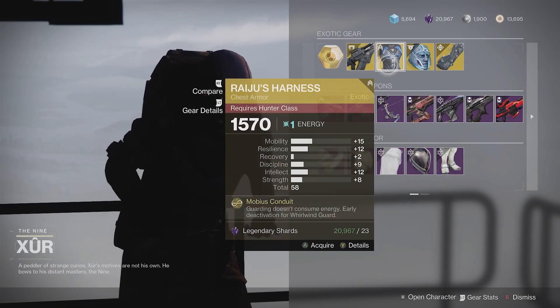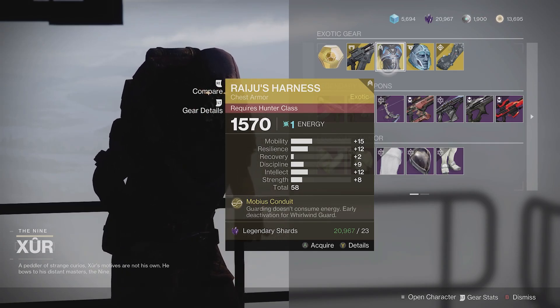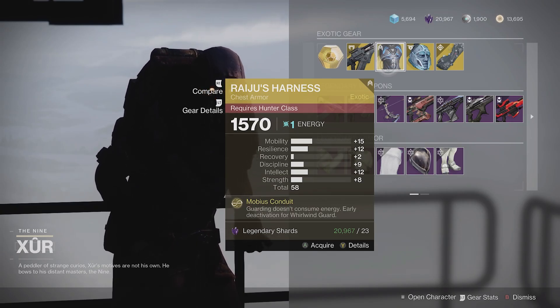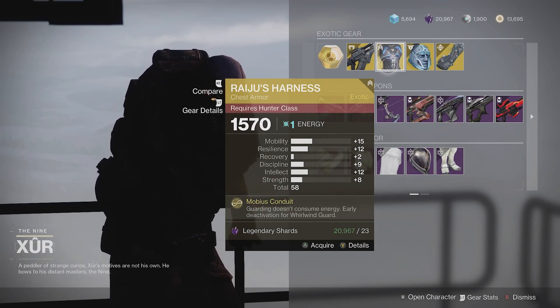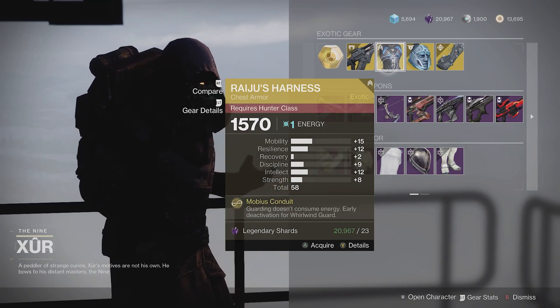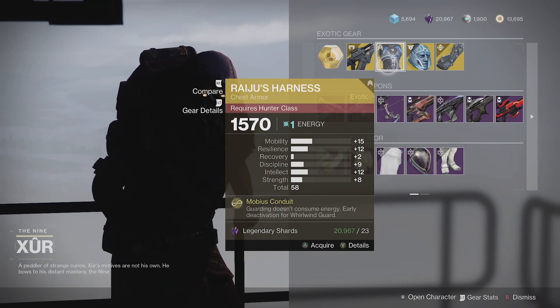For hunters we've got Raichu's Harness. This is a pretty decent exotic, also very useful in our current Arc 3.0 world. However, the roll is very bad — it is 58 stats overall. It's got a lot of mobility in there, which isn't a bad thing for hunters and for Arc, but you can do a lot better, so unless you really need it I would skip over this one.